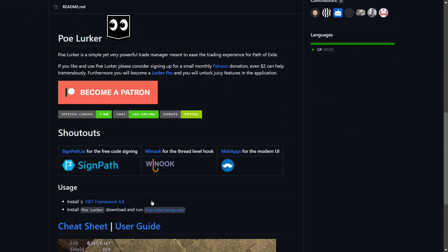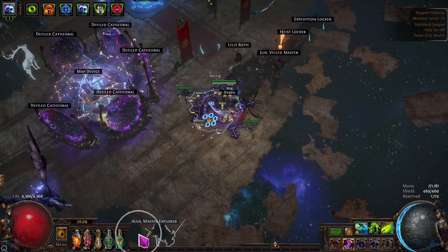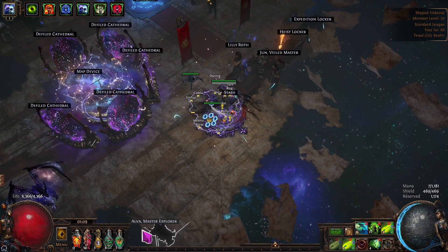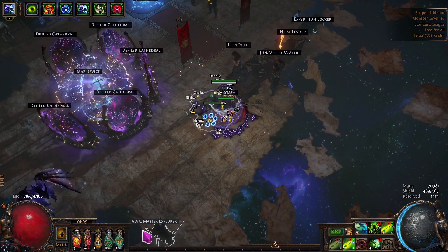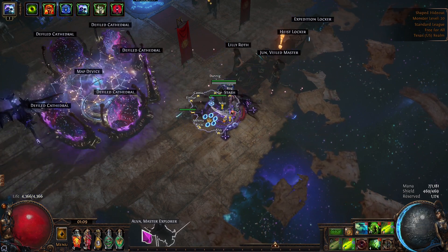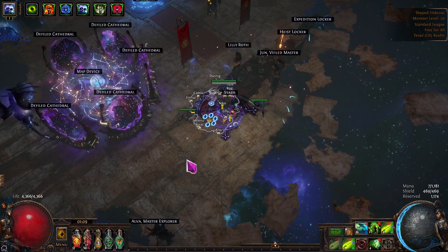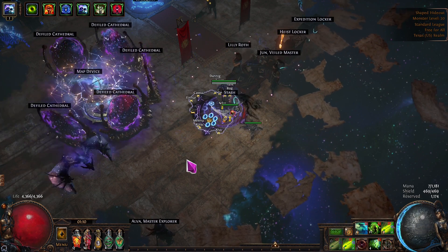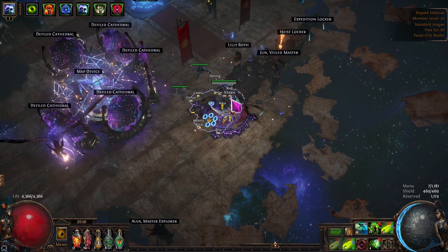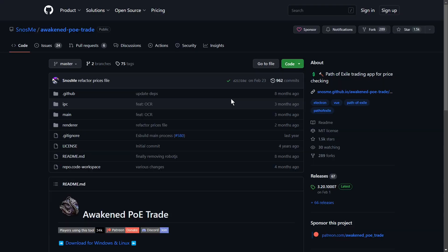Here is the GitHub page — you'll just scroll down here and grab a download. The nice thing about this add-on is whenever you get a trade message, it'll pop up down here with a little icon that'll show you how much the trade is for. You can hover over it, it'll give you some additional information, and there are some hotkeys — you can control-click it, etc. — that will allow you to tell them to hang on a second or invite them to the party. It ends up just smoothing out the trade experience altogether.